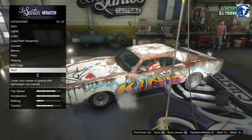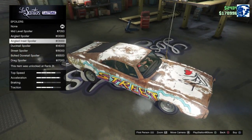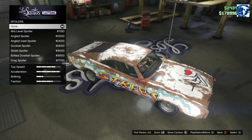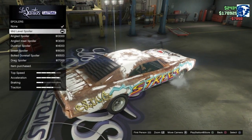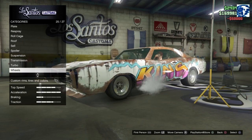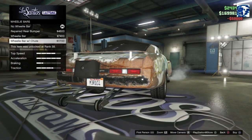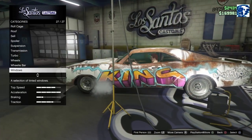Spoiler options - mid-level is the only one that's rusty, so we're going with that one. I should change those louvers out because they don't match a rusty car. Suspension - we'll drop her down. Transmission, turbo, wheelie bar - nope, because I want to keep it how it is. We're not going to do any windows.